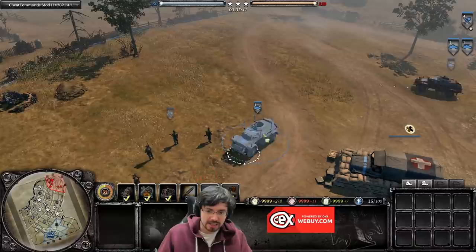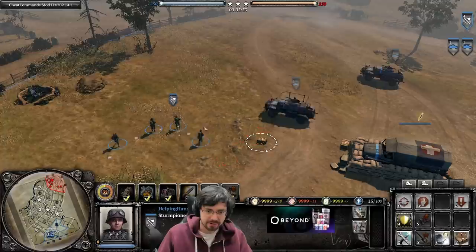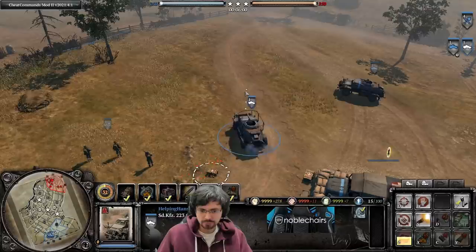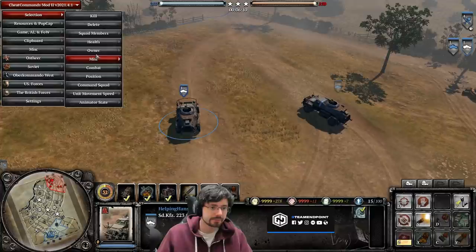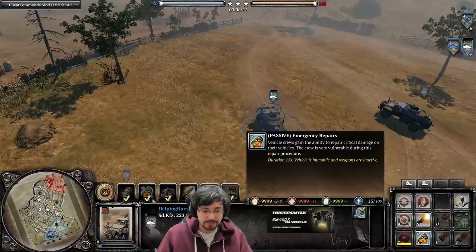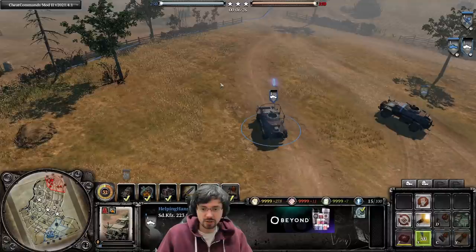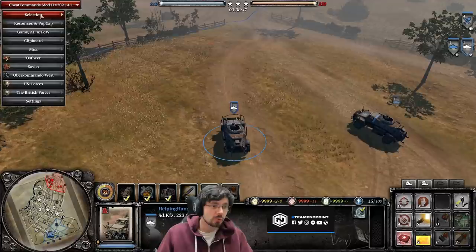The 221 and 223 can lay down medical supplies — the gunner physically drops them on the floor. Unlike the Stern Pioneers who drop three crates, the 221 only drops one for 15 munitions. This is handy on the front line when you just want to heal troops without retreating them to base. With the Elite Armor commander you also have access to Emergency Field Repairs for 35 munitions — activate it when out of combat and the vehicle becomes immobile but repairs itself fairly quickly.